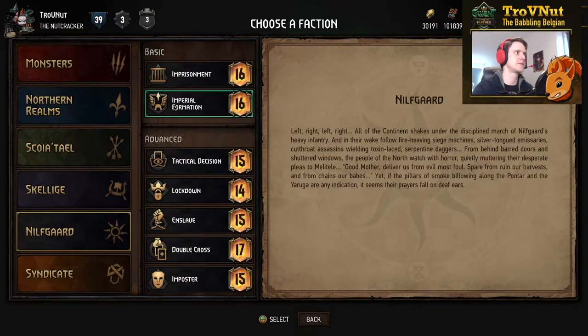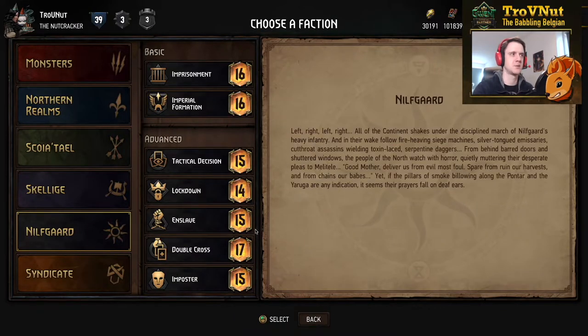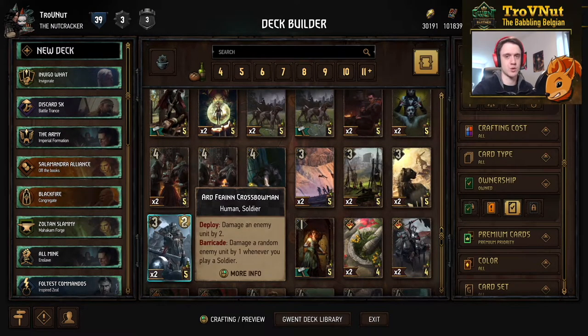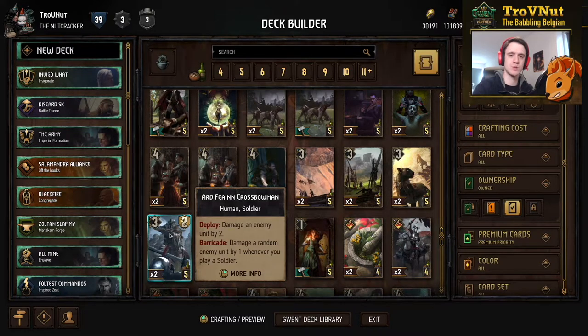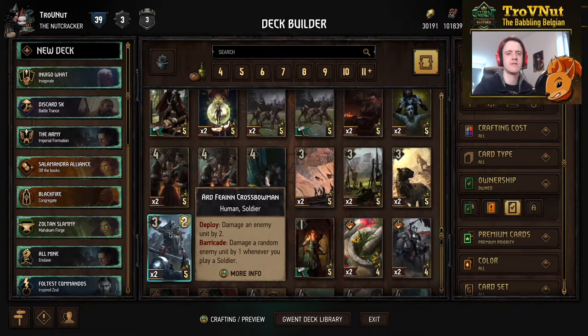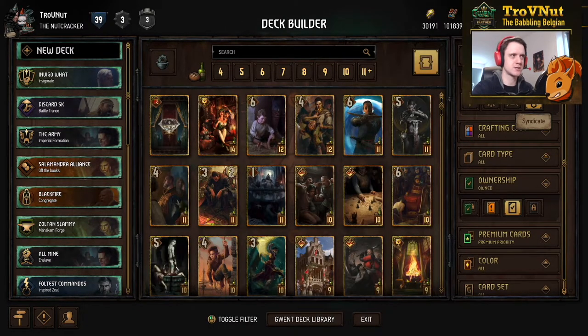The Imperial Formation leader ability changed as well: still boost a Nilfgaard unit by two, three charges, and when all charges are used you move a soldier from your deck to the top. But now you also get extra armor whenever you play a soldier based on adjacent soldiers — one armor next to one soldier, two armor between two soldiers. This is really, really good because it protects previously fragile soldiers like Imperial Enforcers and Art Vein Crossbowmen. For the Crossbowmen especially, as long as they're armored they deal a random point of damage whenever you play a soldier — definitely very good support for the soldier archetype in Nilfgaard.